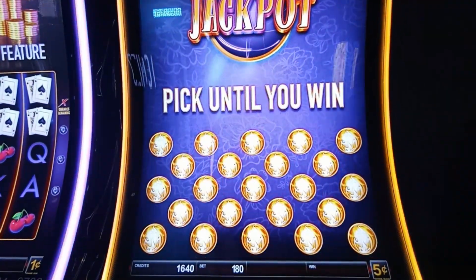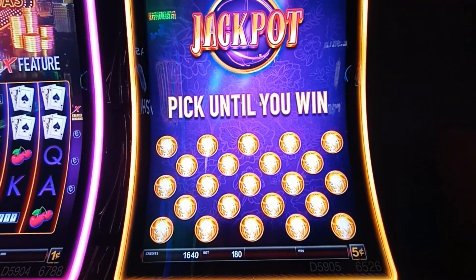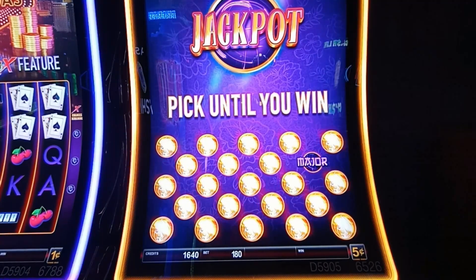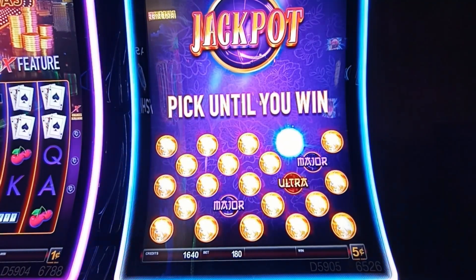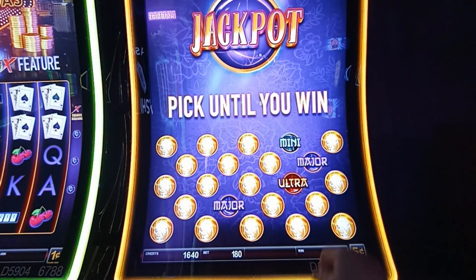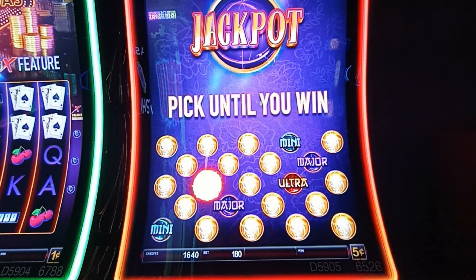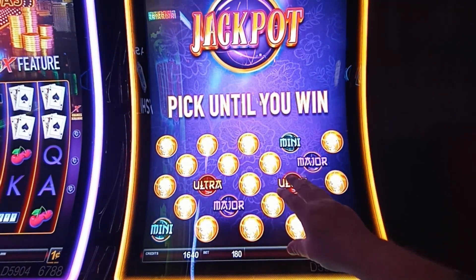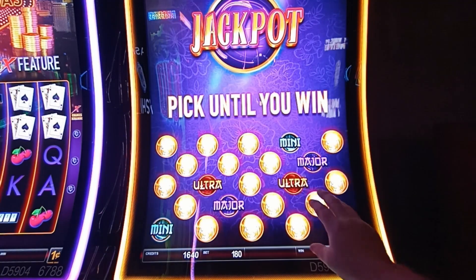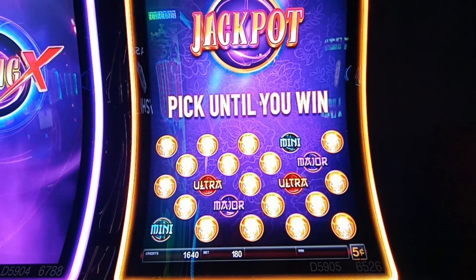Let me see if we can get it so you can see this. So we're going to go ahead and pick a few orbs, I think. I'd take the major — that'd be all right. I'd take the ultra. Two minis already, two ultras, two majors. You guys understand how this works, right? It depends on what I pick — as soon as we get three of something, that's what we win.